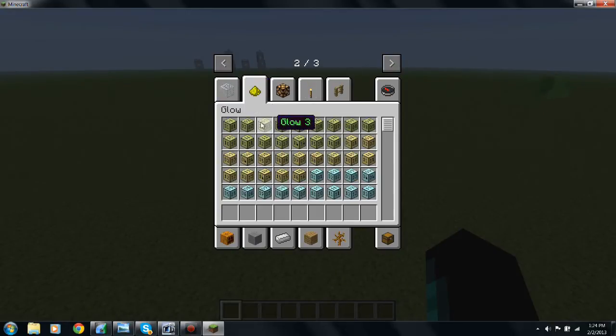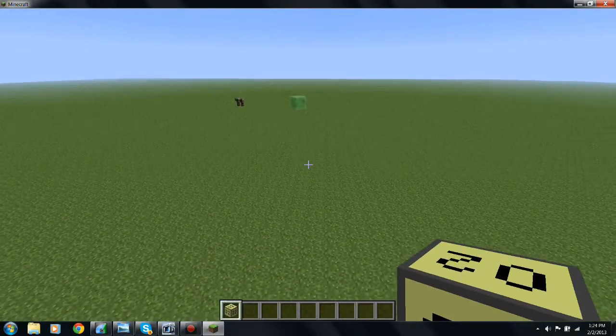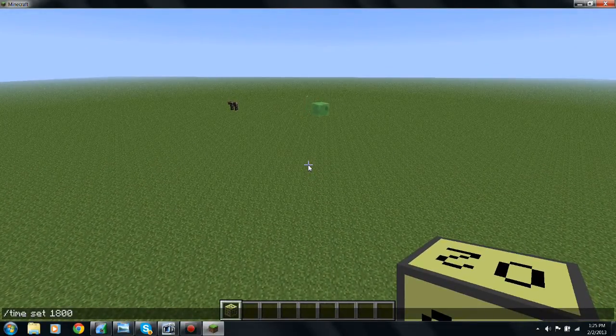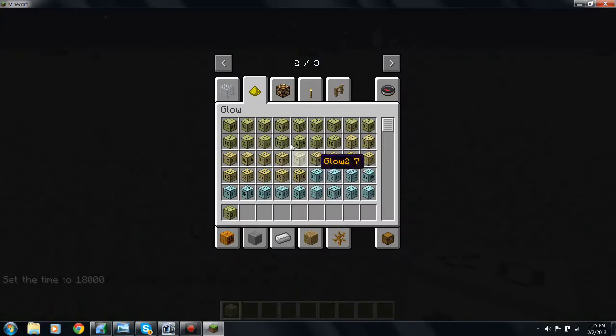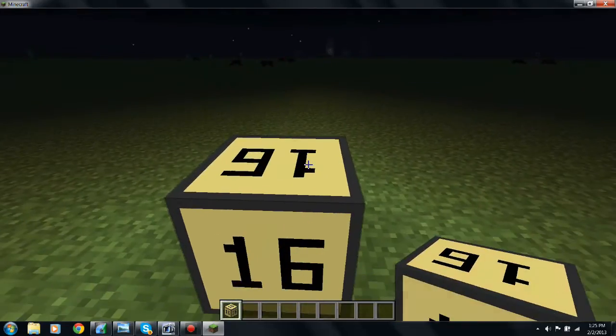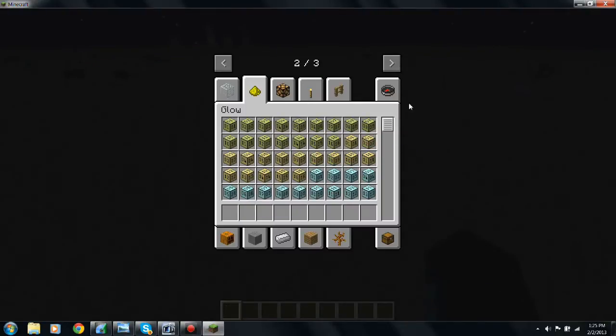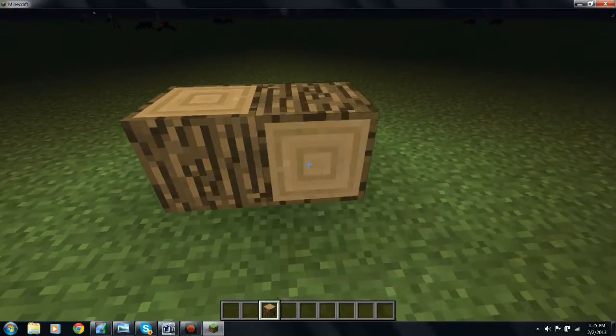Page two. I think glow provides light. Yeah, this provides light just a little bit. Glow one. Let's try glow 16. What you do with this is go into your textures folder and change the textures. This is a wood that glows.